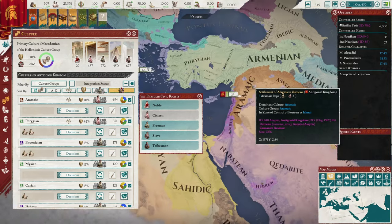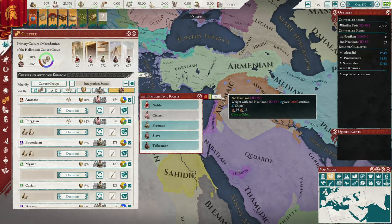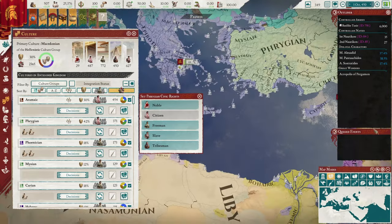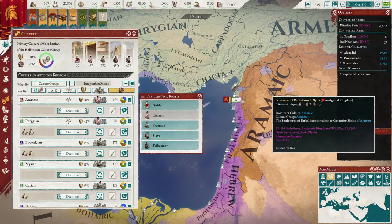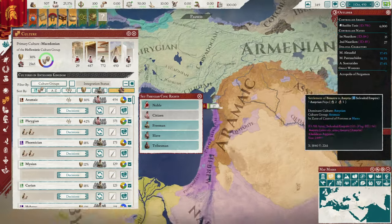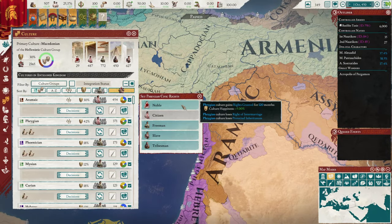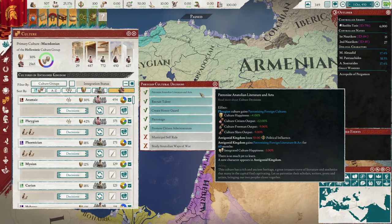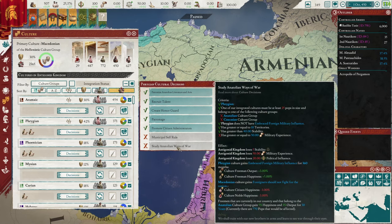Cultures you generally want to integrate are Frisian, Cappadocian, Armenian, Boeotian, Macedonian, Roman, Punic — especially large cultures, because that gives you lots of free levies. For the rest, just try to convert them. Don't create foreign culture pops as nobles because it gives no benefit and doubles the happiness penalty from integrating — eight percent instead of four percent, not worth it at all. Another benefit of integrating a culture is you can take their cultural inventions, and more importantly you can study their ways of war to unlock their military traditions.